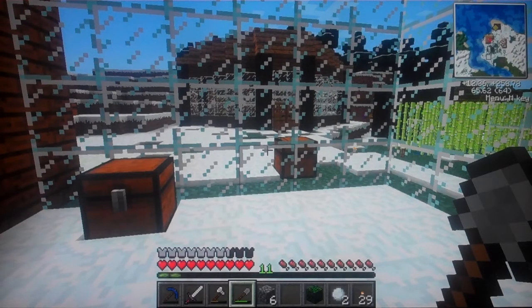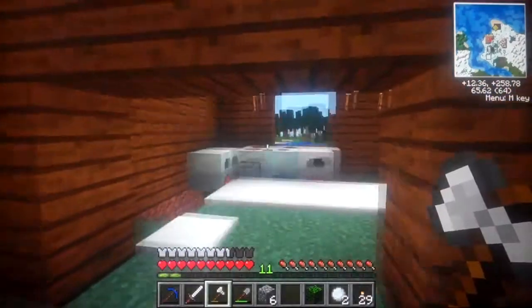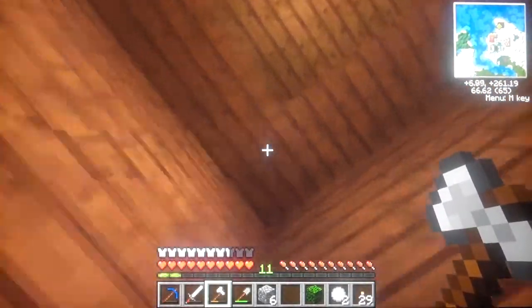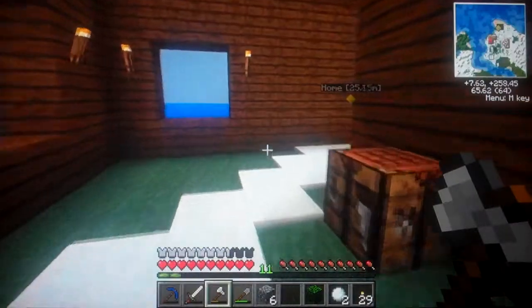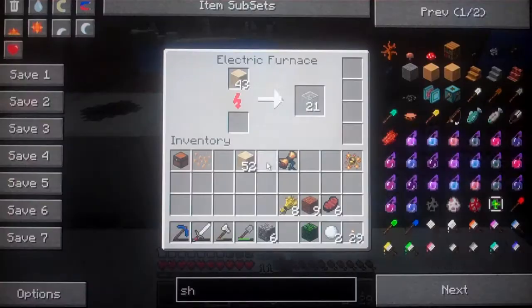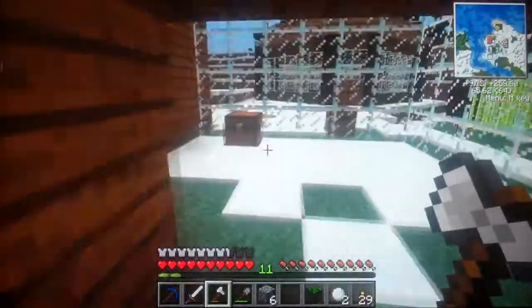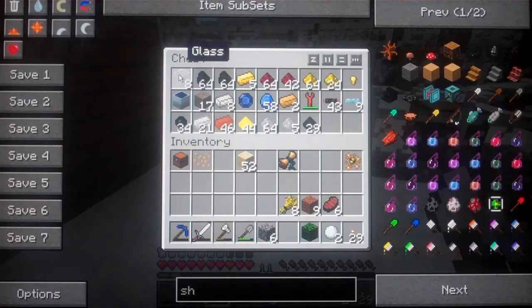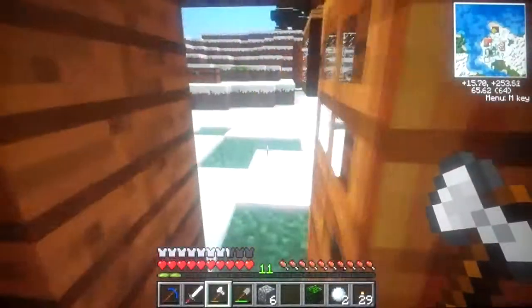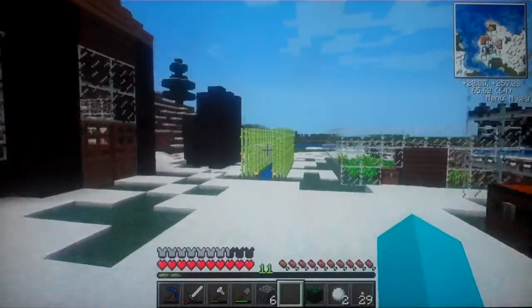A couple of things I want to get to in this episode. The first is I'd like to get some kind of solar power going on. The other thing I'm going to do now, because all my stuff is still macerating away and I've got some glass going - I went to get some sand - so I've got some glass going at the minute, because that is not going to be enough for the next part I want to do. And that's to automate my sugar cane.